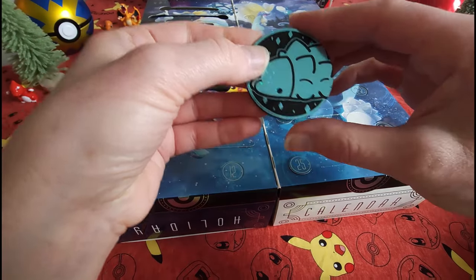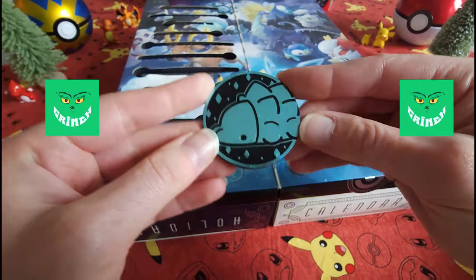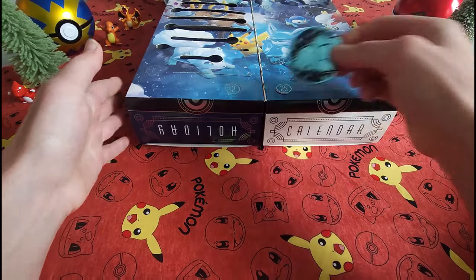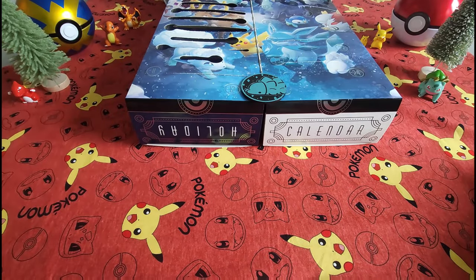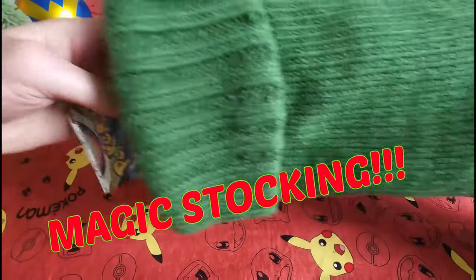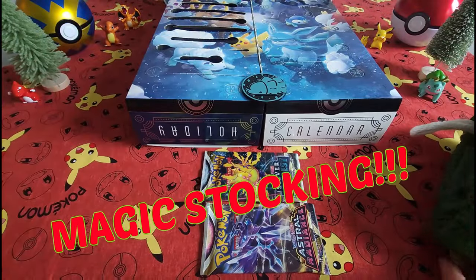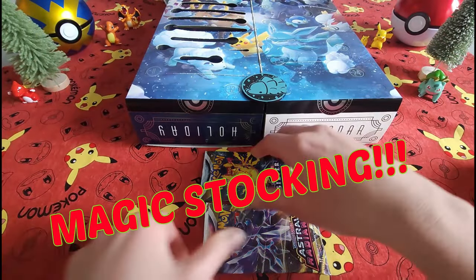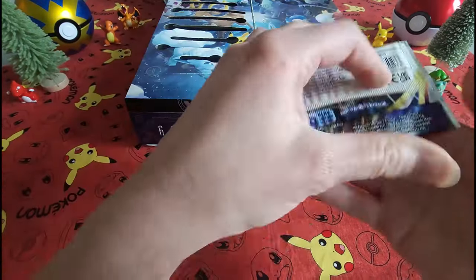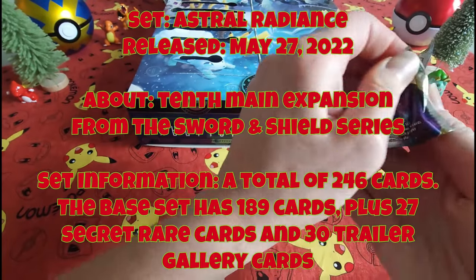A few moments later — all right guys, we're back. Little video magic. This is the coin — lovely, right? Let's push that back. There's our coin. We're going to go ahead and grab two packs out of our magical holiday stocking: Astral Radiance and Silver Tempest. Let's go for the Astral Radiance first.